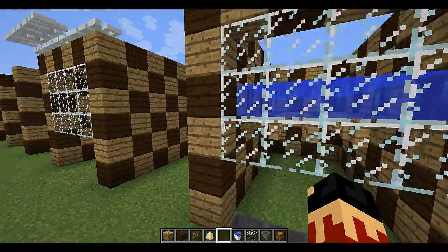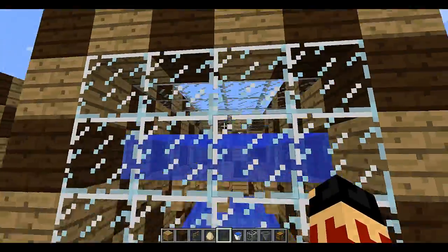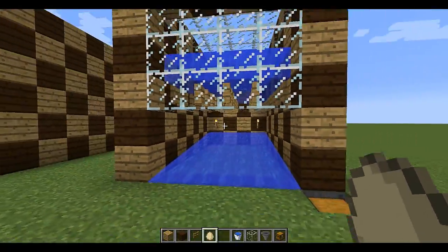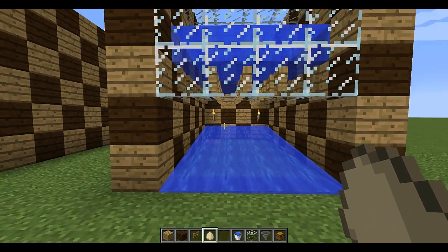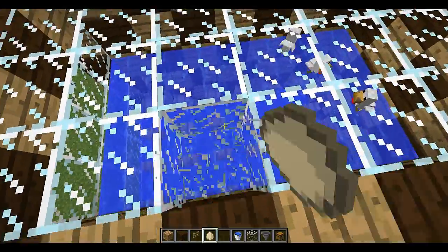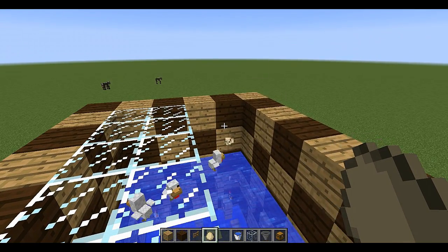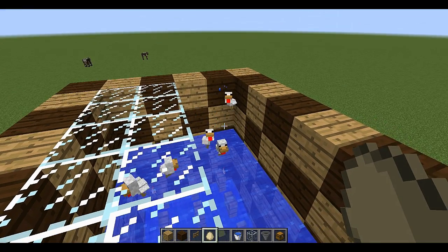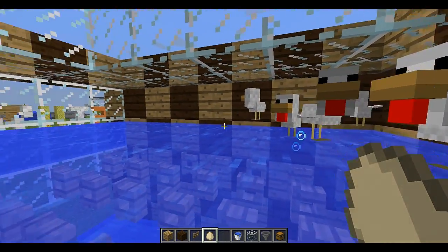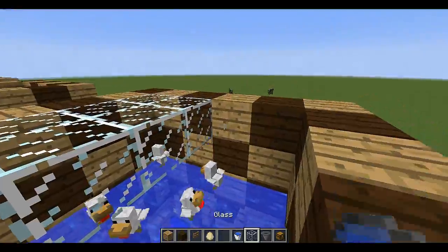Then put the glass in and set up the water, and that's really it. Get all the chickens in, put the glass in to make it look nice. Add torches so mobs don't spawn — I don't think they spawn in water but Minecraft can be weird. Once you've got eggs, you can throw them in from the top and when a chicken spawns they just float up. There used to be a glitch where mini chickens would drown, so you'd have to lead big chickens in, but Minecraft seems to have patched that now.